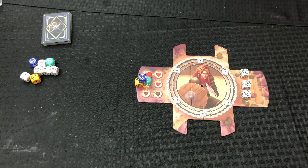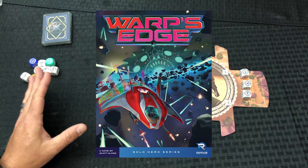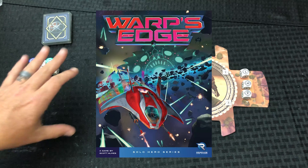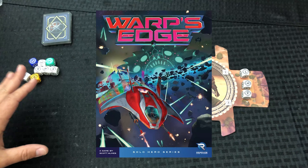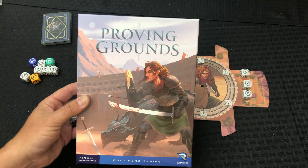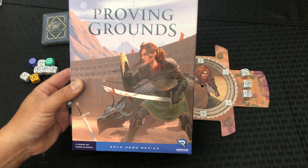Hey guys, welcome back. If you remember, I did a video on a game called Warp's Edge a couple weeks back — really liked it, a chit-drawing type game where you have your little spaceship and you're trying to take out enemy motherships and little baby ships. In the process of doing that, I discovered it was part of a series called the Solo Heroes Series, and there was another one in it. I liked that one so much I decided to give this one a try. This is Proving Grounds, by the same game company, Renegade Game Studios.